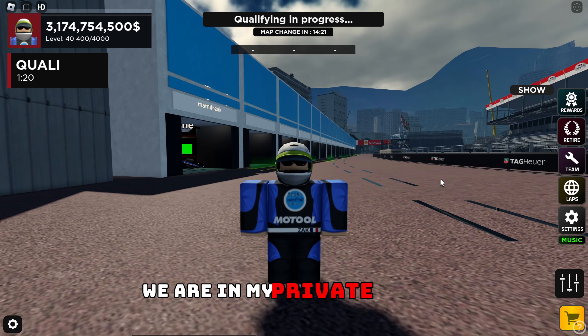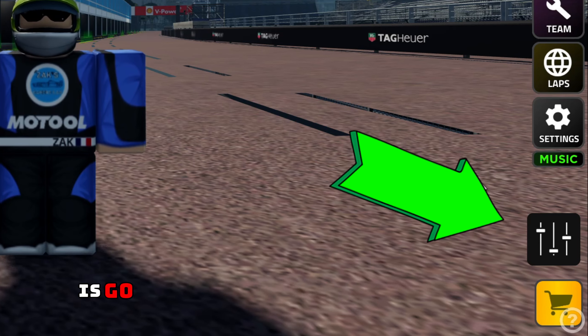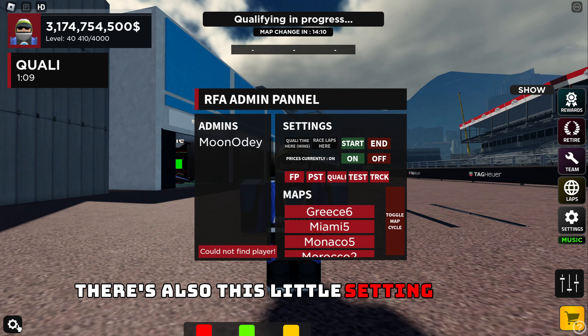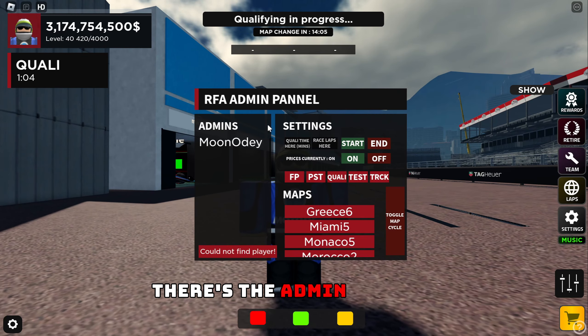We are in my private server and to activate my admin controls, all I have to do is go over to this cheeky little button and it will open this admin panel. There's also this little settings button which we'll go over right after. First of all, there's the admin section.